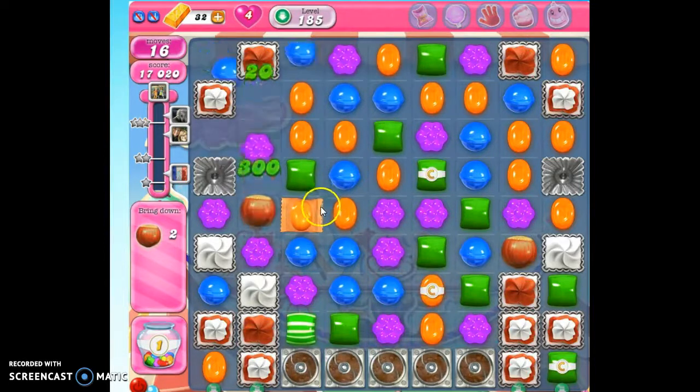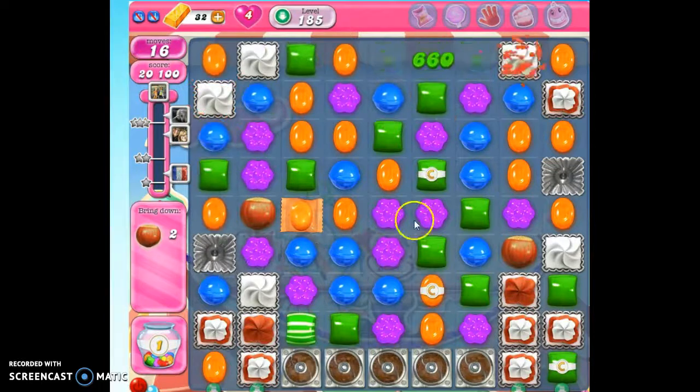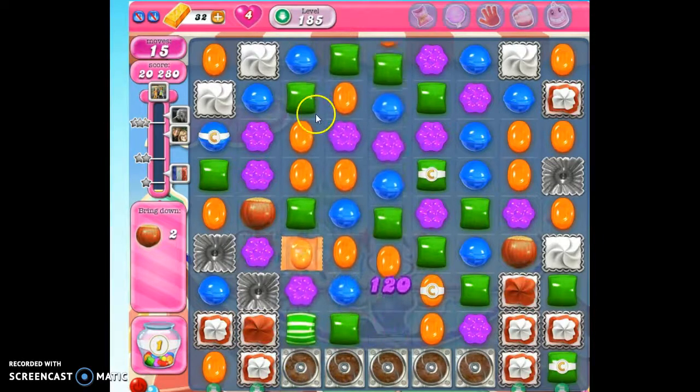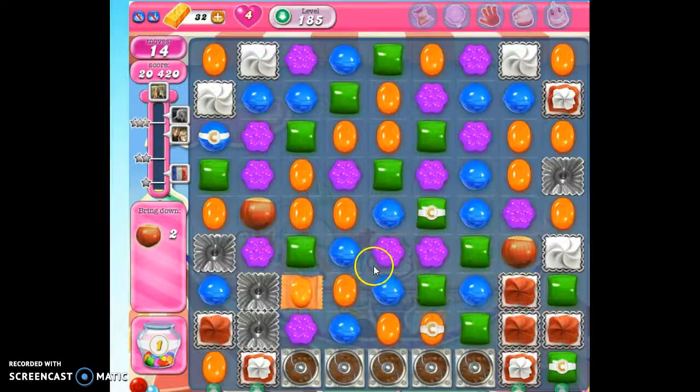We only have 16 moves and we have a lot of ingredients to bring down, so we've got a little bit of work ahead of us here. We're getting closer. Now I'm going to move this blue one down because it's going to take out this row of blue, and then the purple is going to collapse. Hopefully I can start a cascade by doing this. Oh, that wasn't very helpful. I think I'll go back to my strategy of setting off special candies.